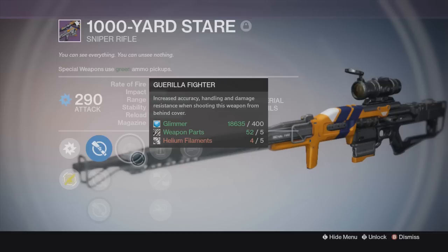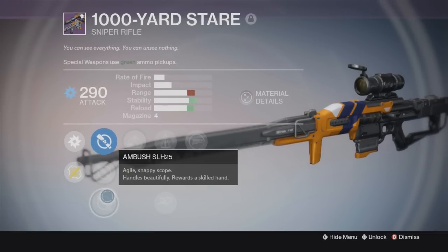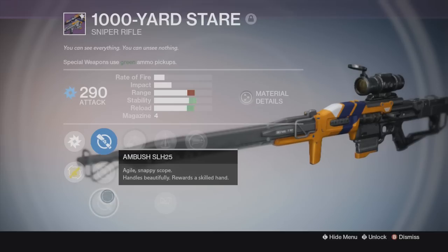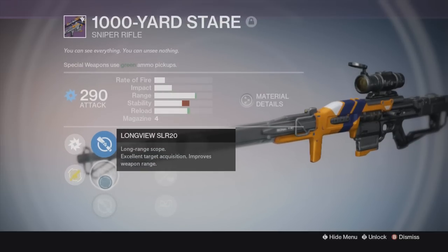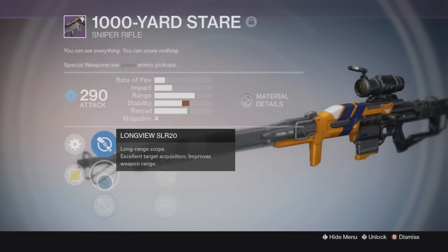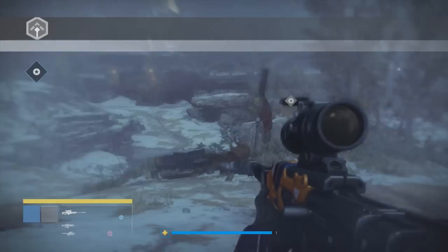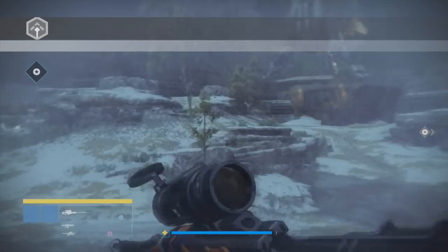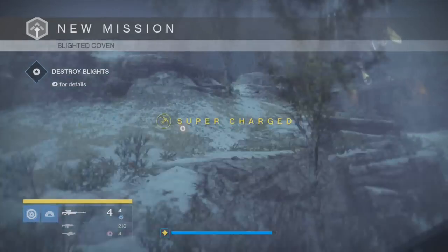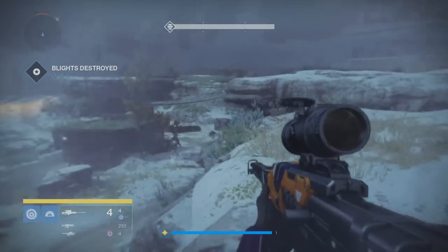This set of perks makes the heavy impact a very serious boss killer. Triple Tap returns a round to the magazine for rapidly landing precision shots, and Mulligan has been buffed since year one. Combined with Perfect Balance, this roll makes sure you're going to offer more than enough damage per second when fighting the King's Fall Raid bosses — Warpriest, the Deathsingers, Oryx's Daughters, and even that freaking Oryx. I hate that Oryx with a passion.